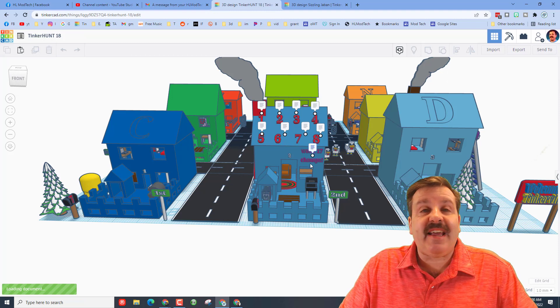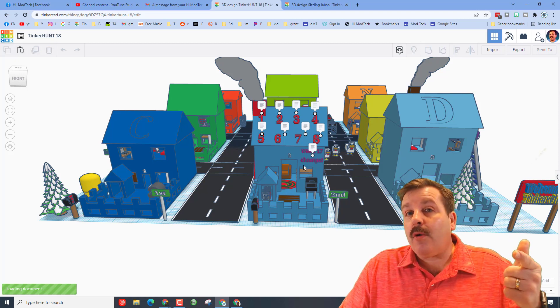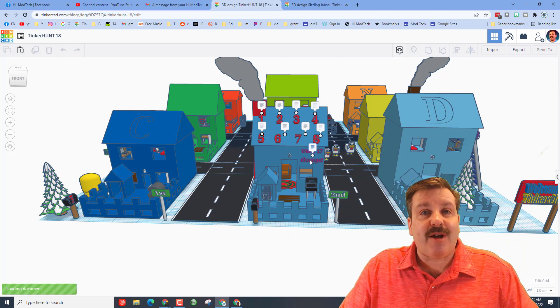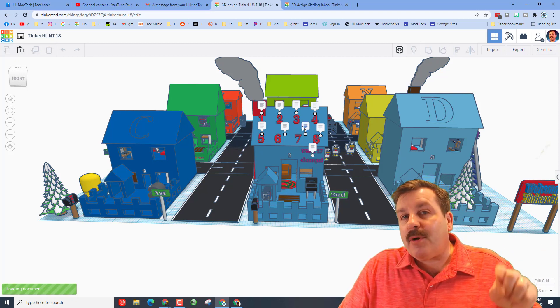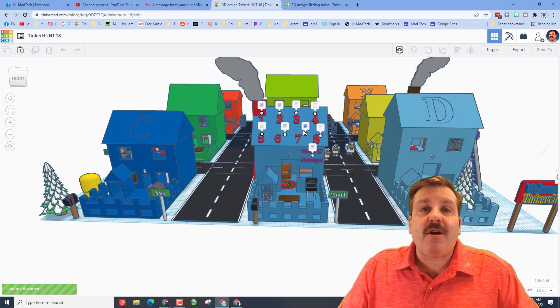Two things quickly. First, Tinker Hunt 18 has dropped. Remember, these are an awesome scavenger hunt. If you solve it correctly and give me your solution on my website, in my Google Classroom, or in the comments of this video, I will give you a shout out in next week's video. You can click on it, search, and try to find the five things I've hidden. The instructions are here — I'll put a link in the description and also a link to the explanation video in the cards above.